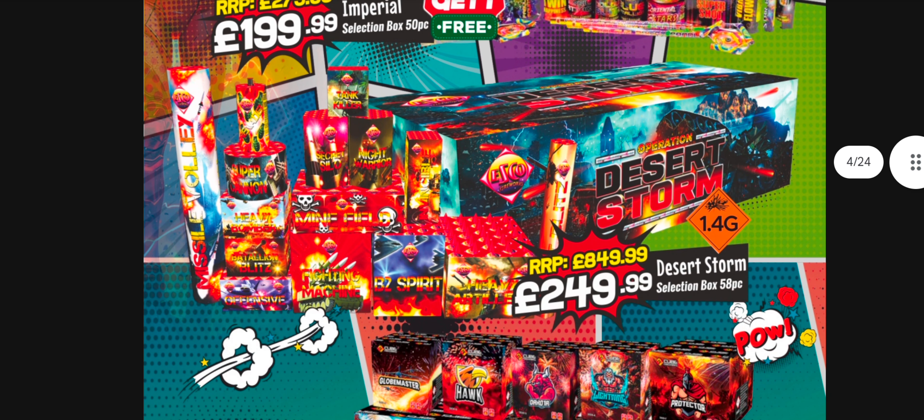Desert Storm Crate - there you go, that's got more cakes in it, but obviously it goes up in price.